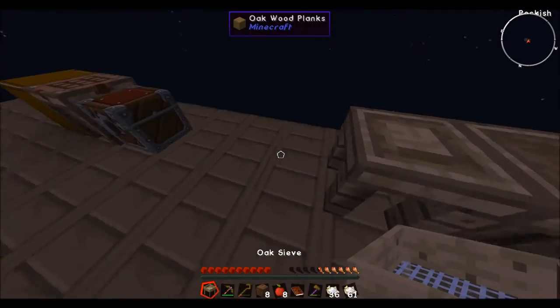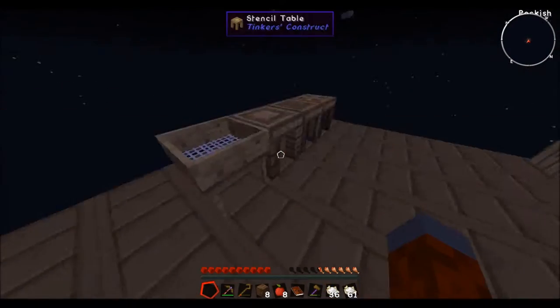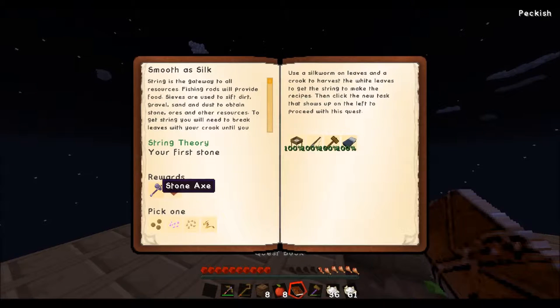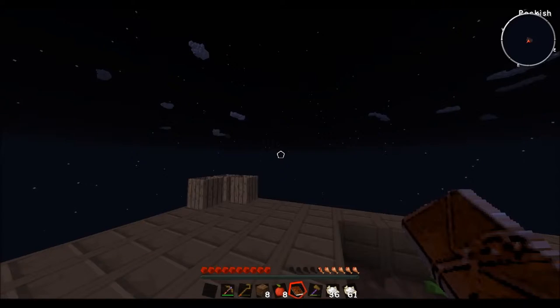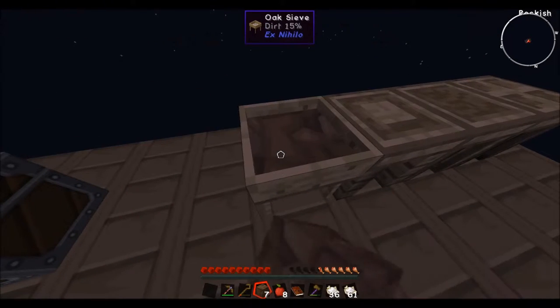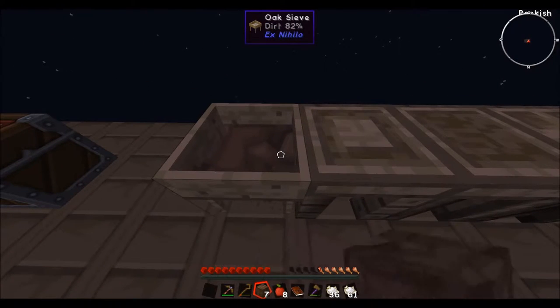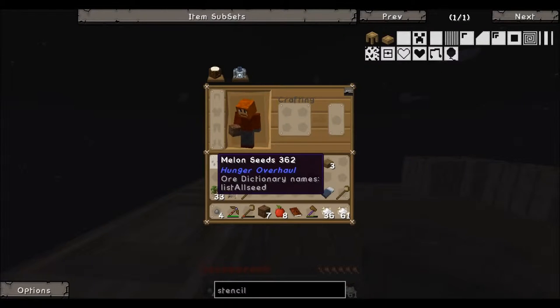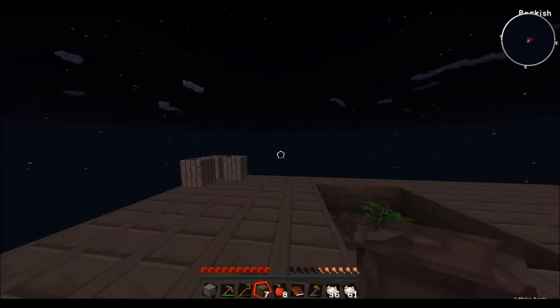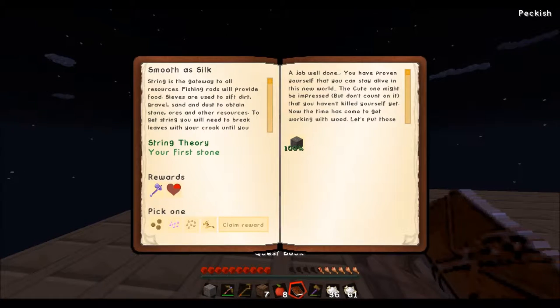That allows us to create the oak sieve, which we're just going to plunk right there for now. That should be the completion of that quest. We haven't completed it yet — we still need to get a piece of stone. We're just going to use this dirt. Just enough, so we can create cobblestone. And now that's the quest.